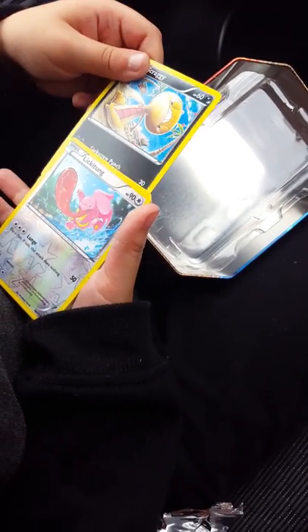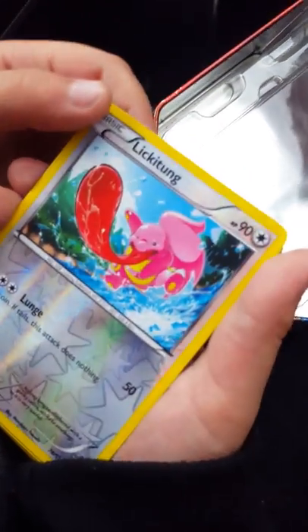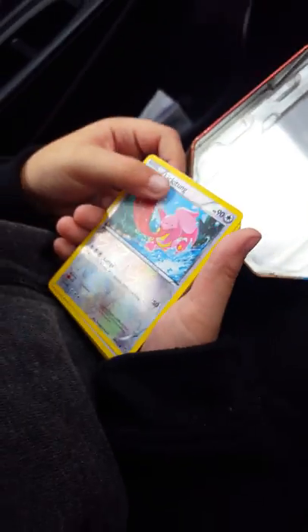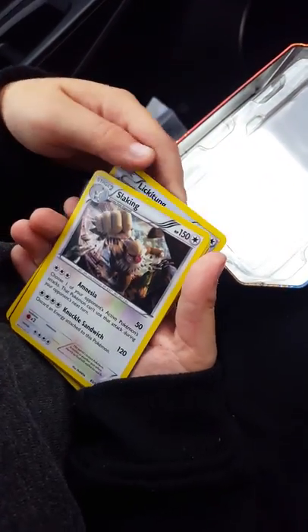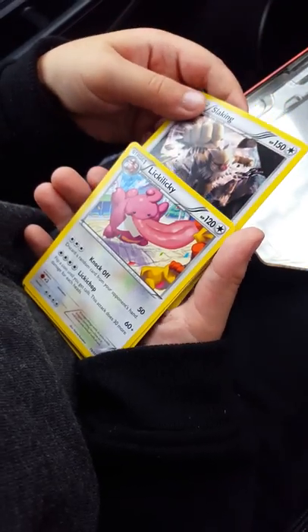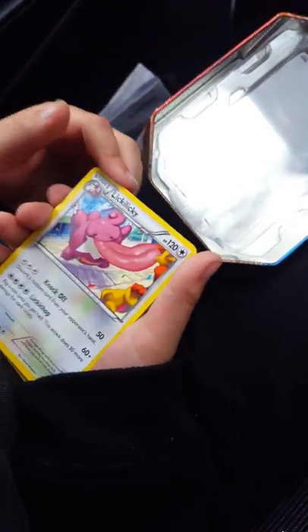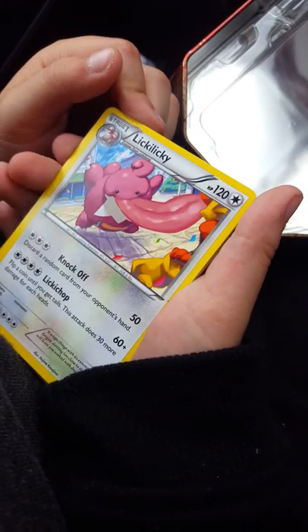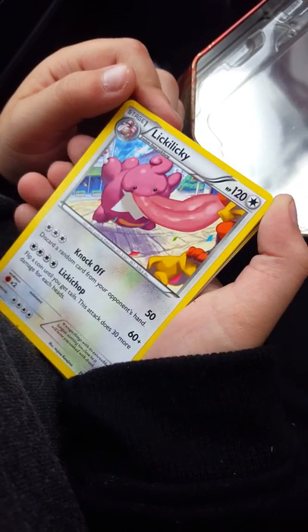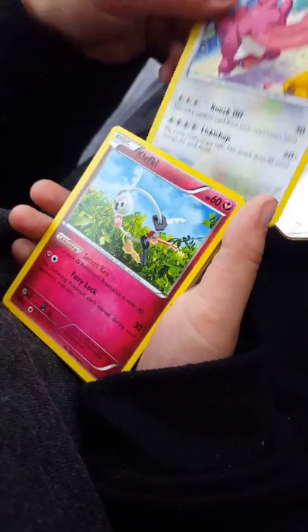Scraggy. Lickitung — look at the art on that, that is a good card. Slaking — holographic. Wow, what the hell is that? I've never seen that before, I didn't even know it evolved. Lickilicky — god, they could have thought of a better name, but still.